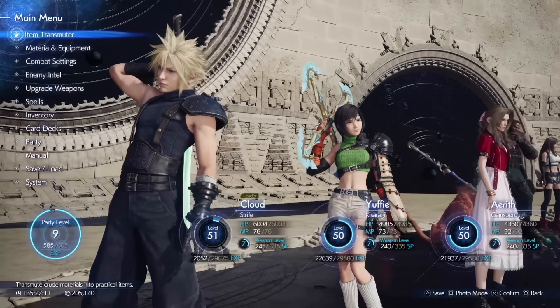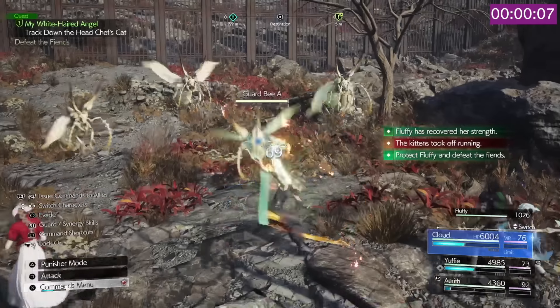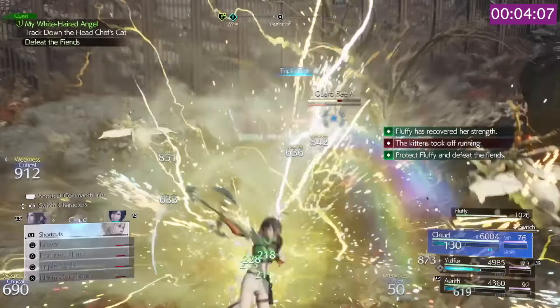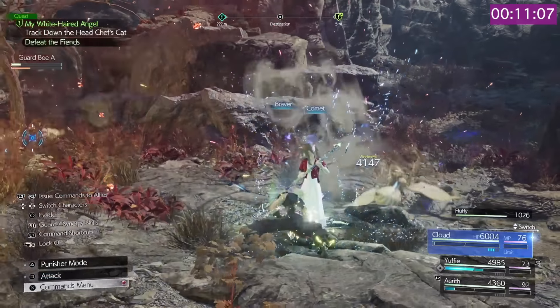You can see that two of my party are level 50 with Cloud being level 51. Once you skip the hissing cat cutscene, a load of bees will spawn. Mow through all of those however you like, whether it be with Magnify, Fire and MP Absorb, or like I'm doing on Cloud with the Plasma Discharge enemy skill linked with HP Absorb.